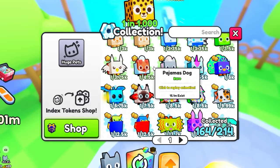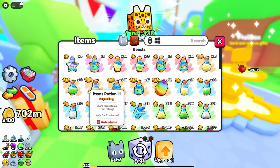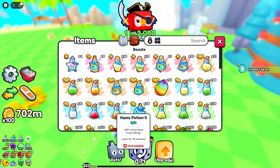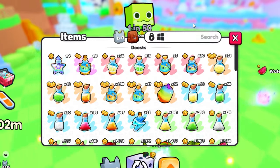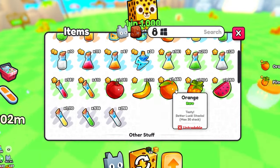You receive index tokens up to 100 of the same pet, and then you won't receive them anymore. While you're rolling and if you're going AFK, I definitely suggest you guys use the item potions, because what they basically do is give you an extra chance to get items from rolling. If you're AFKing for a long duration of time, it's definitely very useful to have the item potions on. After using them, I'm able to get literally so many more fruits and items.